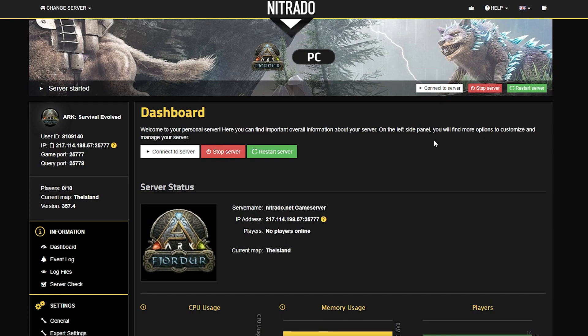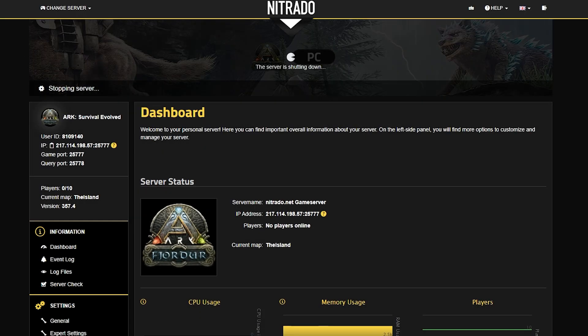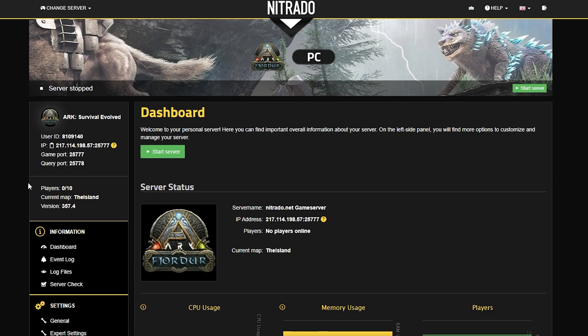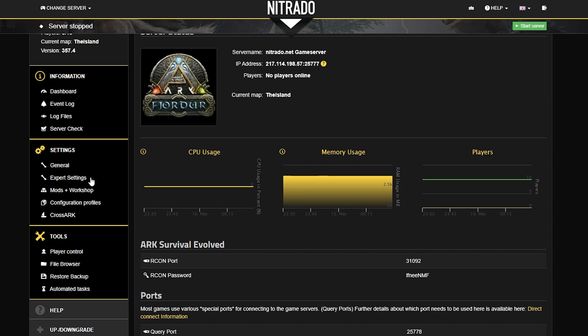To jump straight into it, first head to your Nitrado panel and of course you have to stop your server with the red stop button. When the pop-up appears asking you to confirm, double down on that stop button. After just a few moments your server will officially shut down, and the first thing you want to check for is to see if your server is running expert mode.